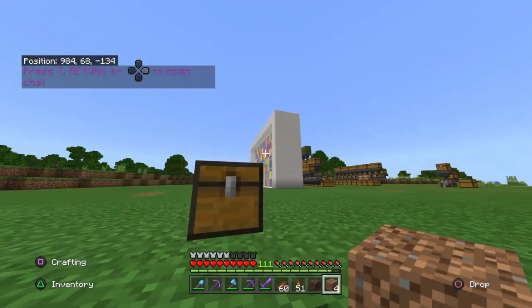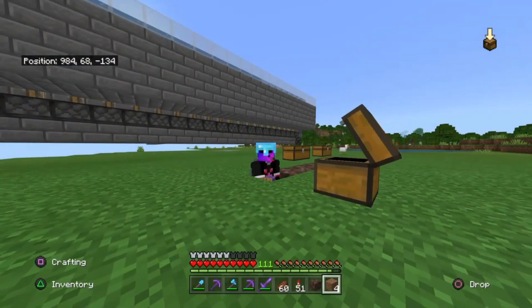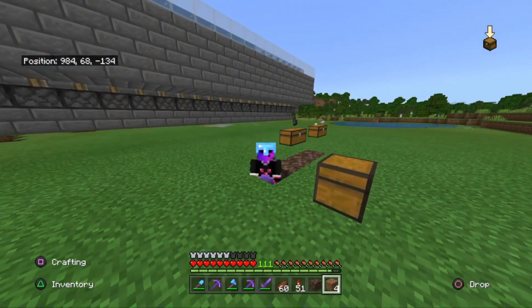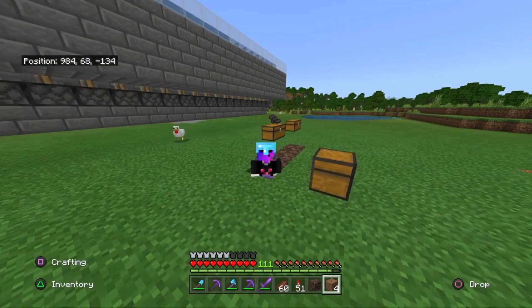Looking into our inventory, we have all of our shulker boxes that we put in, and checking the chest — we have all of our items. We've just doubled our items, which is absolutely insane. If you enjoyed this netherite farm tutorial, make sure to like, comment, and subscribe to the Stellar Craft channel — that's going to be the end of this video, bye!